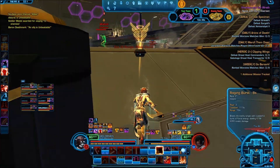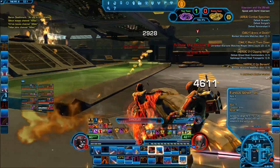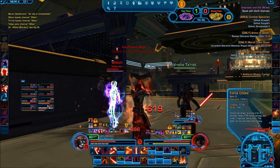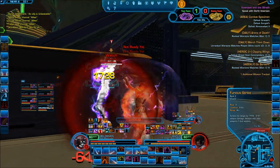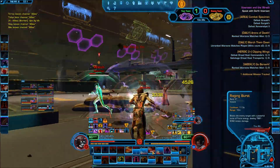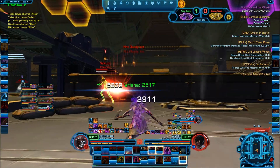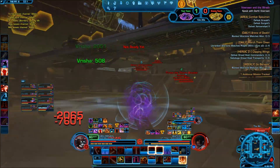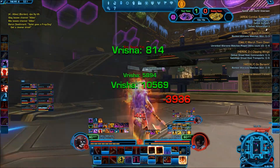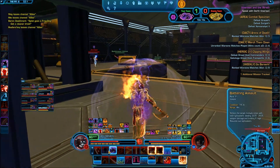Looks like we have a scoundrel and a commando here, so I'm going to go after the commando. This player is trying to take me out, so I'm going to choke them and use my special abilities to do as much damage as I can. Looks like I'm starting to get focus targeted by everyone, which is pretty bad. Just going to try to survive and escape, then run over to help. I got stunned, which is a problem since I need to attack.